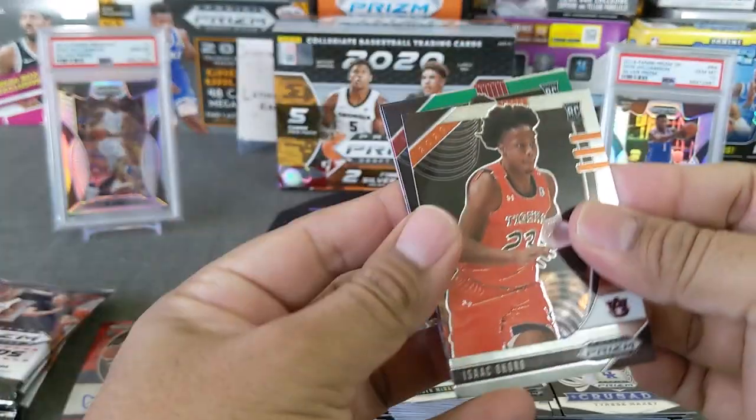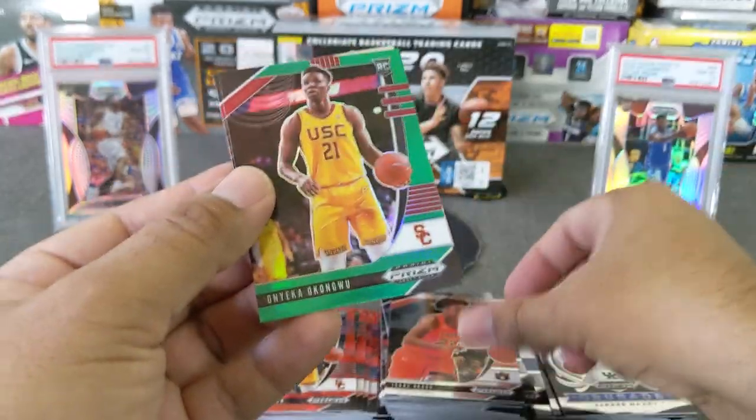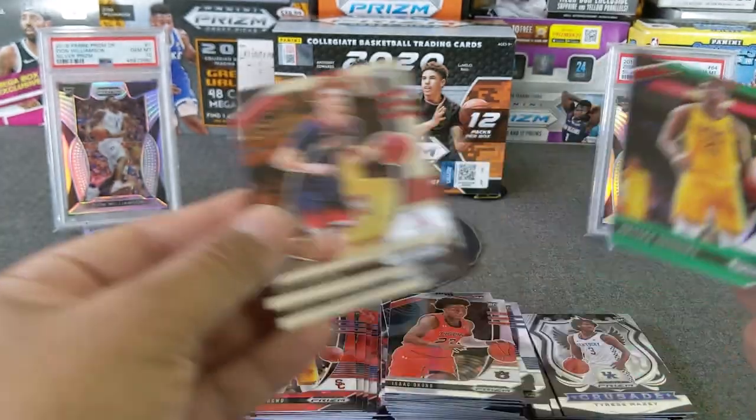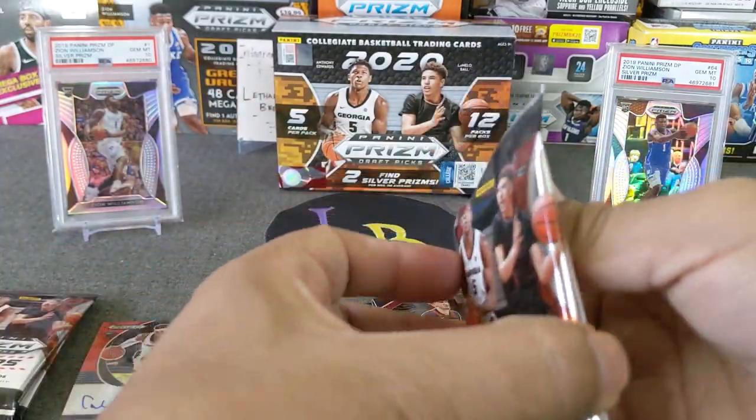Another rookie green — Okongwu. Sorry man, I keep butchering these names. Mannion and Woodward. Put the greens off to the side. Come on, downtown!